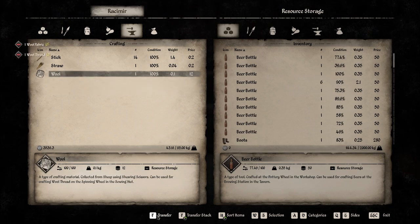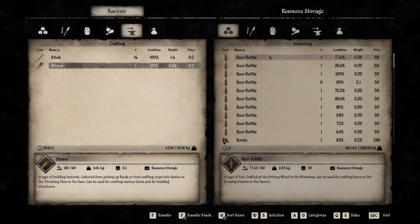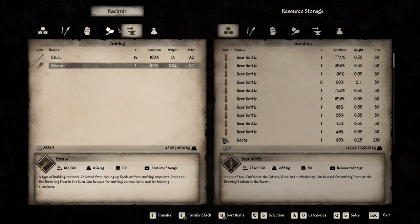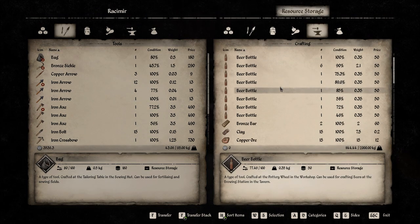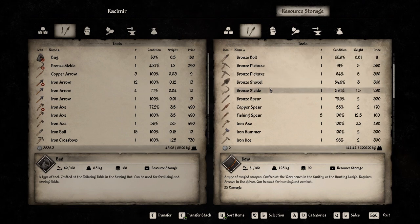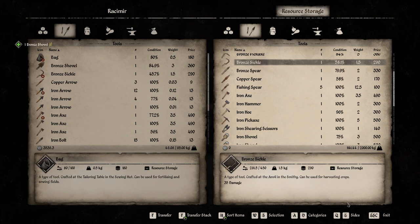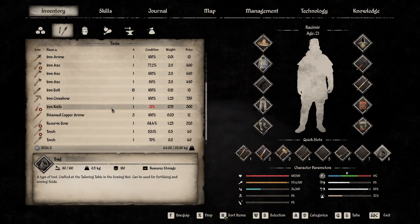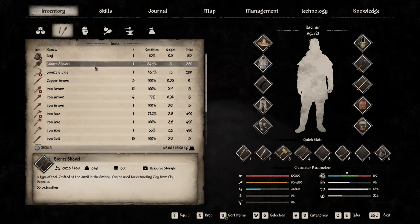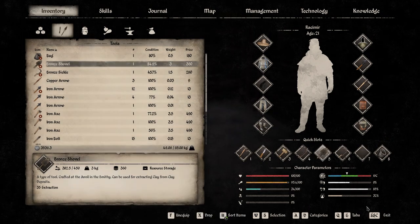We'll transfer the wool fabric and the wool. Might as well keep the sticks and that one straw, because today I want to build the hen house. That means we need a shovel with us, because there's a stump I'm pretty certain we'll need to remove. Bronze shovel — that'll do, let's take that one. I'll be super efficient and even equip it. Where shall we put that — number five, why not.